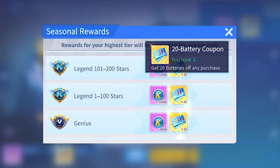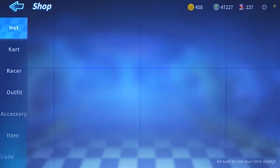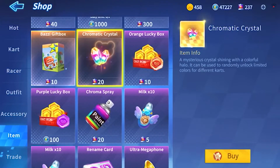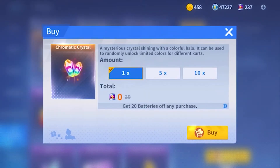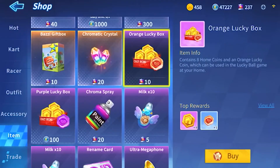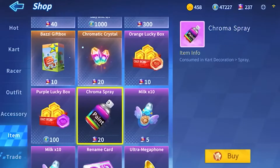I don't know how it would work if you tried to buy something with 20 batteries. Let's try that — less than 20 batteries. Say if I wanted to buy this, it would cost zero. So technically, if the item costs less than 20 batteries, you can buy it using the battery coupon, which is actually really good.